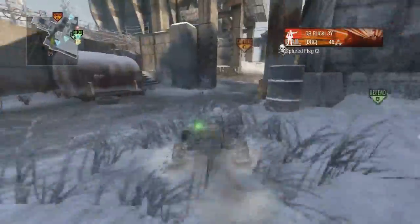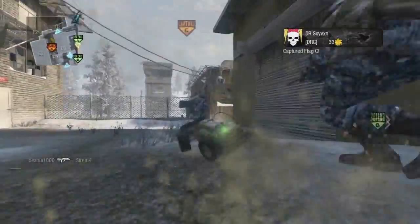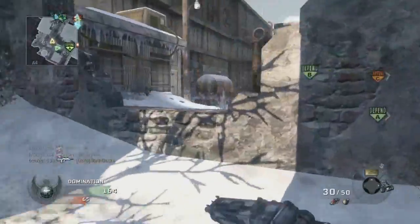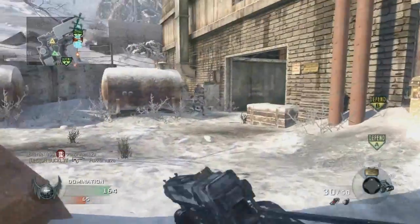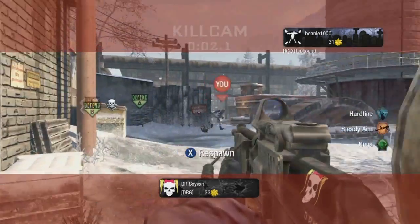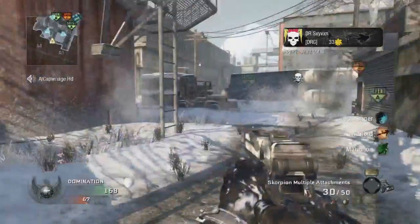That's about it for the Scorpion. I've talked about all the stats — you can check the link in the bottom bar for all the weapon stats in Black Ops. My final word on the gun is don't use it if you care about stats. If you don't care about stats and you want to just have some fun, throw on dual wield and really low killstreaks — that's probably the most fun way to use a Scorpion.